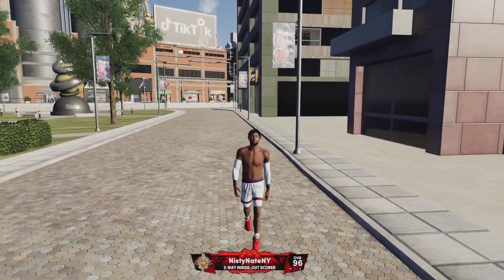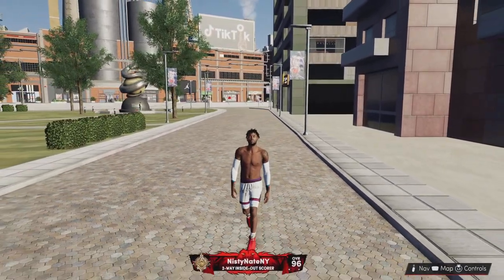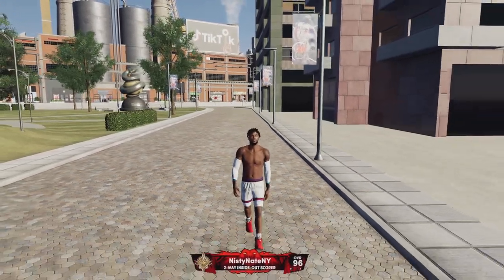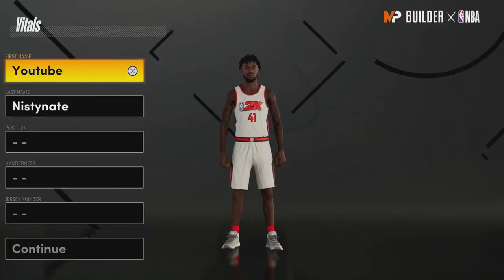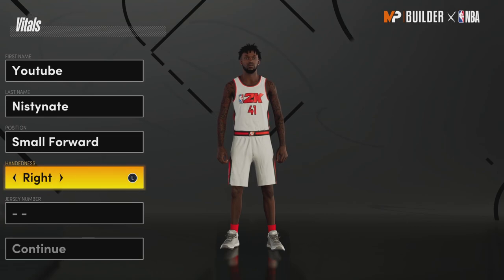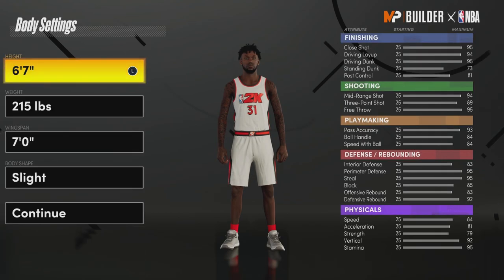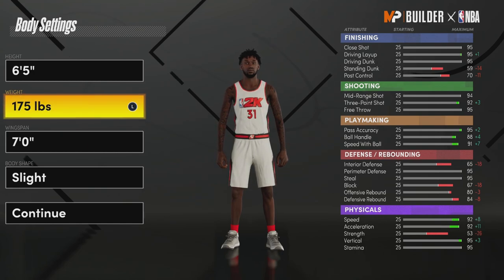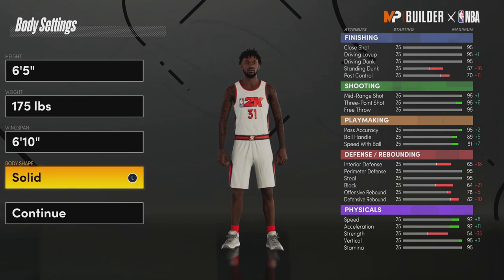And if you want to know the rep methods on what to do in the rec or the park to get rep, it's also going to pop up on the top right right now. Let's get straight to the video. For the first build, you're going to want to be a small forward — it doesn't matter if you're right or left. The height you're going to want to be is six-five, your weight 175, and your wingspan at six-ten.